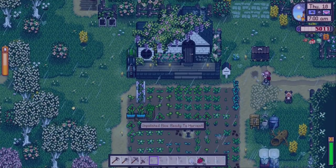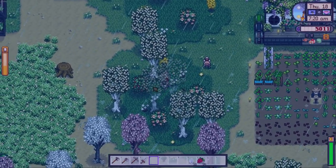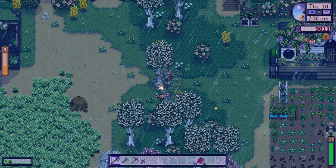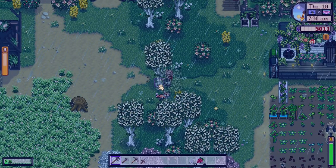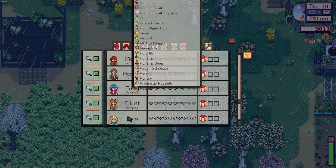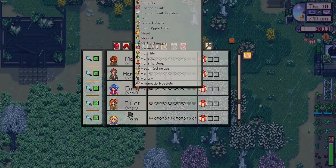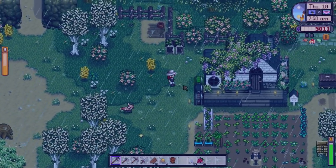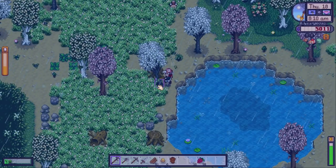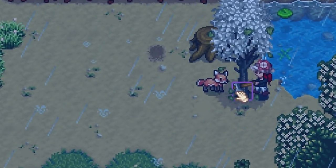Freddo's out - he decided to follow us today, random how he does that. The unpolished rice is done too, we'll get that later. We could advance further down in the mines with the good luck - but first I'm going to chop some trees down for wood to repair the bridge and collect the watering can. Let's go and give Pam something for her birthday - checking the social tab: she wants dark ale, dragon fruit popsicle, gin, jams... we've got a parsnip. Yes, she likes parsnips - she also loves moonshine, what an alcoholic!